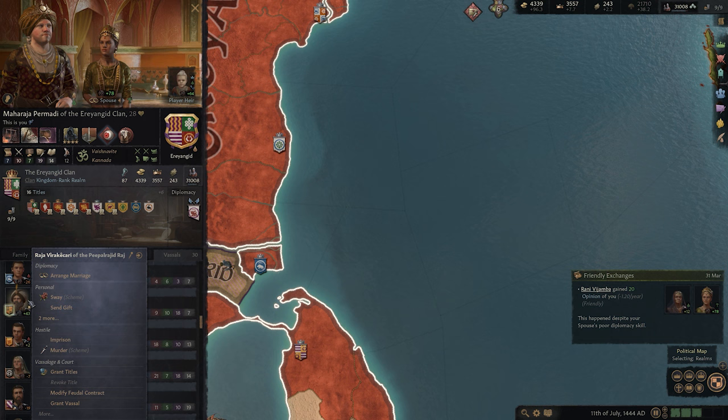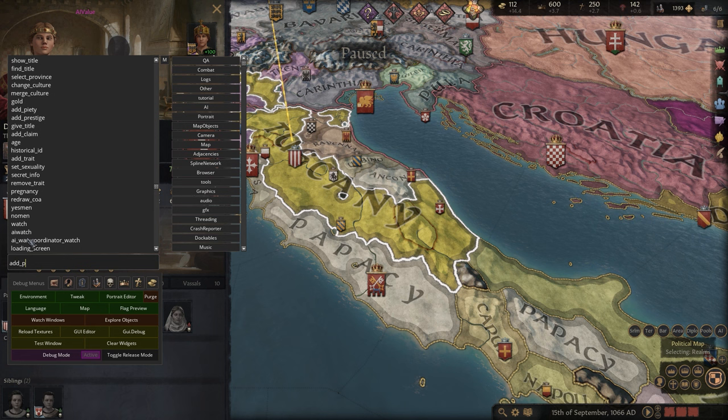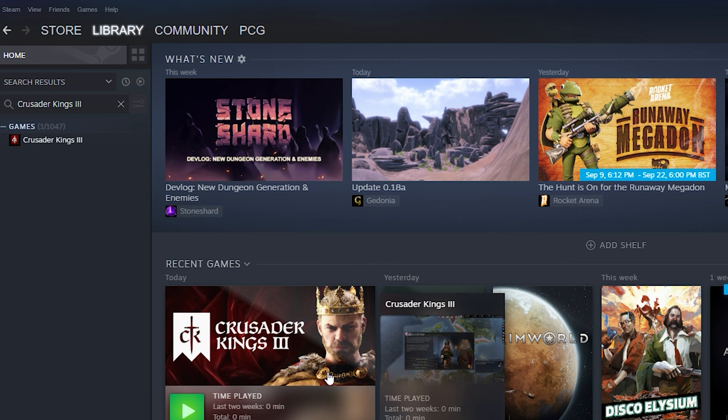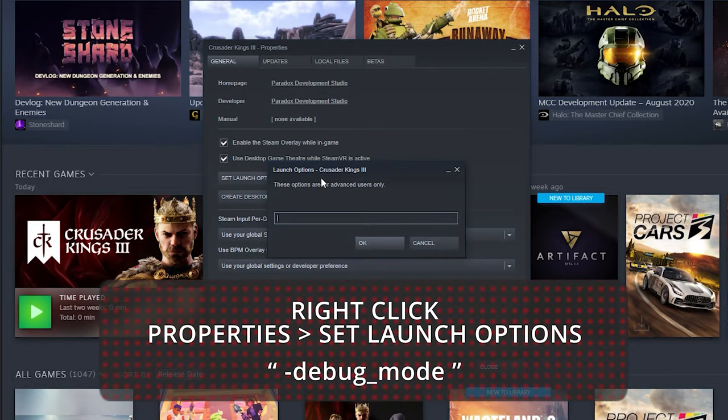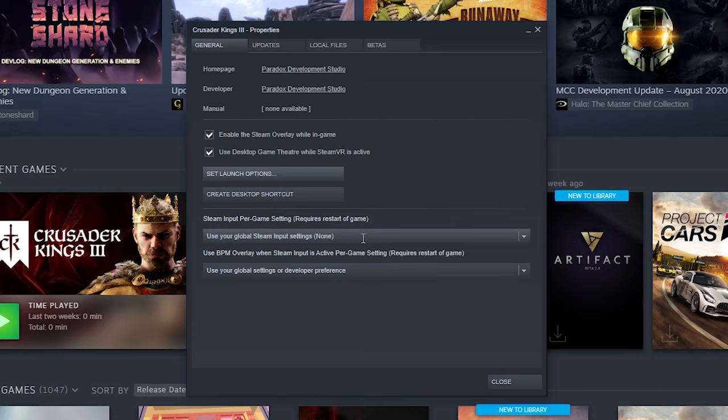The first thing you need to do is activate CK3's debug mode, but this will be different depending on where you bought the game. If you're a Steam person, right-click on the game in your library and select Properties. Then, under the General tab, hit Set Launch Options and enter dash debug underscore mode. Hit OK and you're ready.